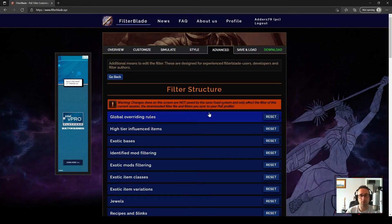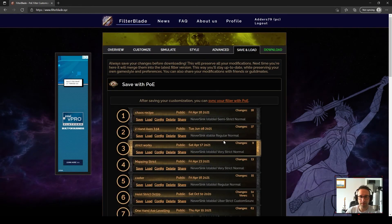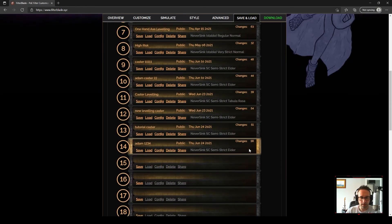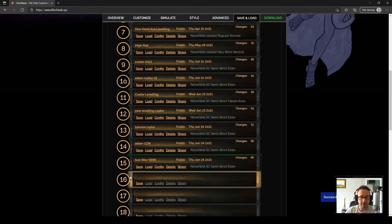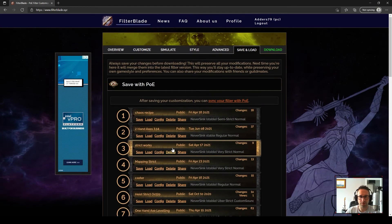The last thing to cover is what to do once you finish your loot filter. You've got two options: you can sync your filter with PoE by clicking here — it takes you to Path of Exile, you log in and sync. I always have difficulty with that for some reason, so I just save them locally. We'll save this filter and apply it — and that's then available whenever I'm on FilterBlade, where I can load it, change it, edit it, and save over the top of it.